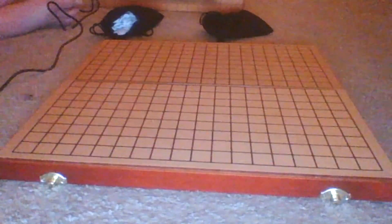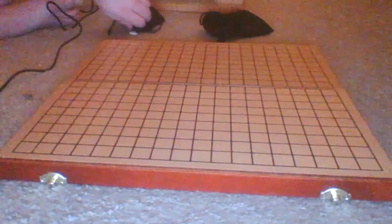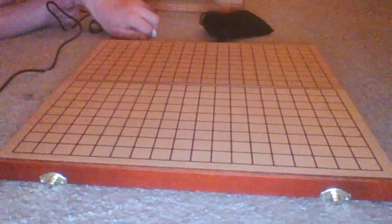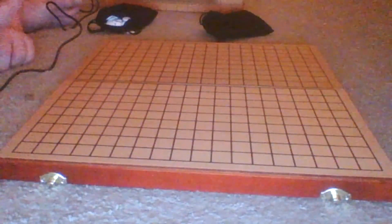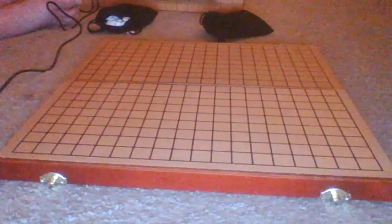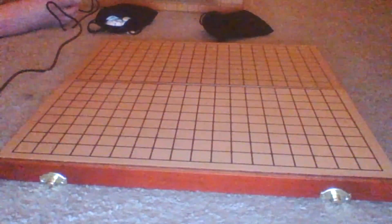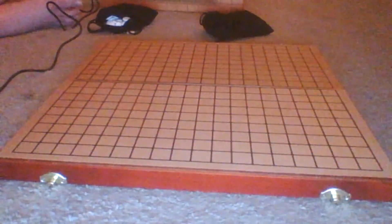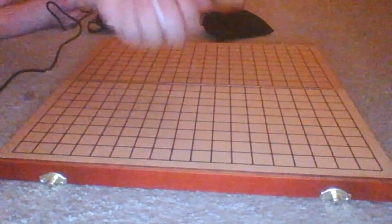Before we start, I'm going to show you how to play this game. You're going to need two things: a board to play on — you really just need a board with all these lines on it, it could be a sheet of paper like construction paper, just draw the lines on there. You will need black pieces and you will need white pieces.